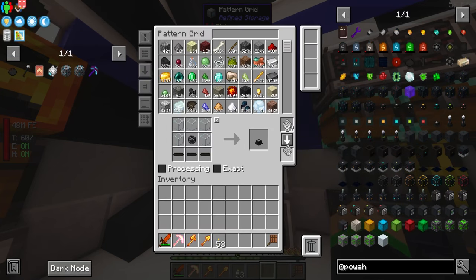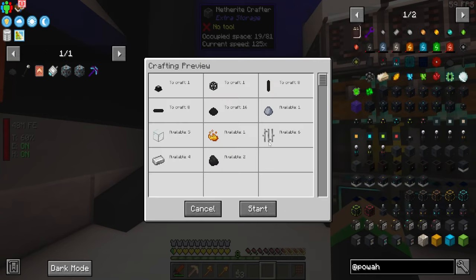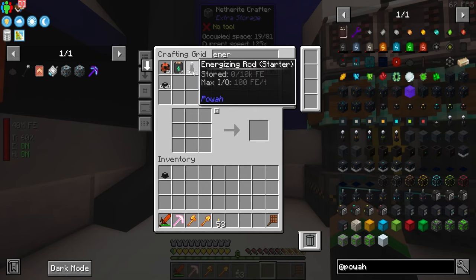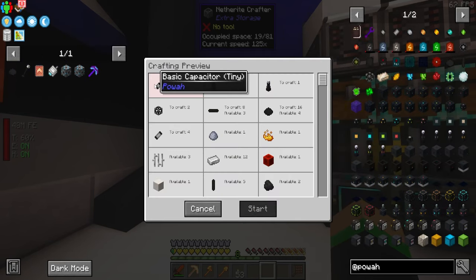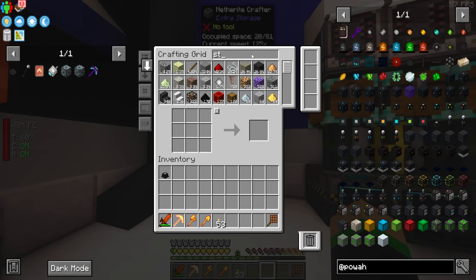There are a couple of things we're going to need — one is the energizing orb. We can get the recipe for it and since I use automated crafting, I can just type in 'energizing orb,' click start, and it'll craft it for me. The energizing orb is pretty much what Powah centralizes around — it's where you turn normal vanilla materials into Powah materials like niotic crystal, blazing crystal, and so on.